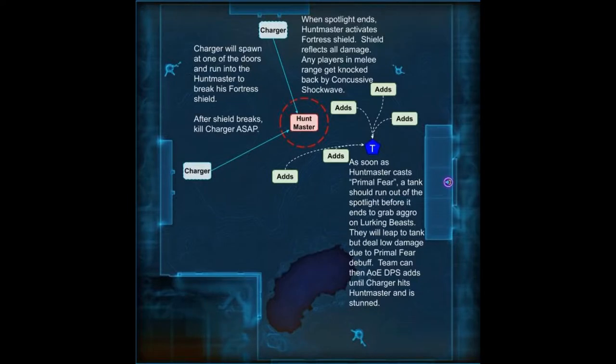Huntmaster will cast an ability called Primal Fear once in the middle of the white spotlight phase, and then cast it again right before the end of the phase. What's important about Primal Fear is that it puts a debuff on all the adds that causes them to do less damage, so that is the safest time to step out. When you see the second Primal Fear cast — when the white circle is really really small — the off-tank or whichever tank has the best defensives or best AoE mitigation should step out of the group first. All the adds will leap to them. Since they have the Primal Fear debuff they will initially do less damage, but that groups them up and keeps them away from everybody else.